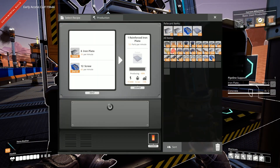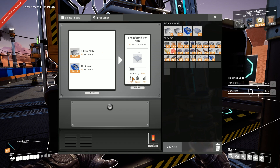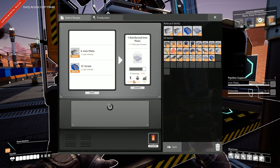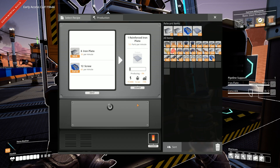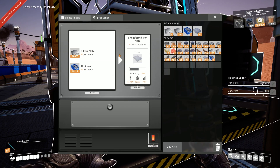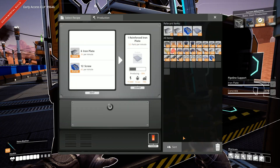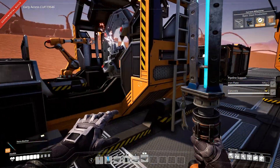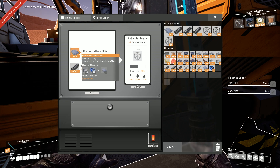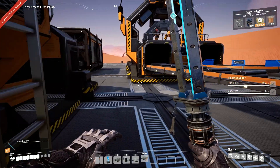Technically I should have a second one of these guys, but maybe this is a good contender for when we can start overclocking, because I kind of need like one and a half of these to support one of the rotor assemblers. I don't really want to build two because then I need a lot more iron plates and screws. We might not have overclocking yet — I know that was something we had to research. But this is probably going to be okay because it's really slow and it already has four iron plates in there, so maybe it'll be fine.